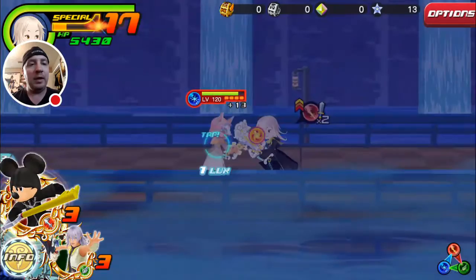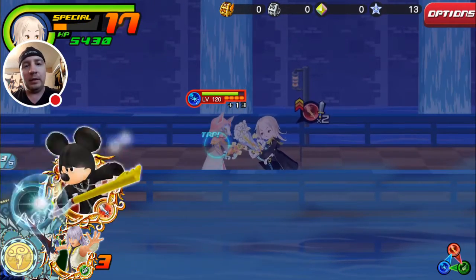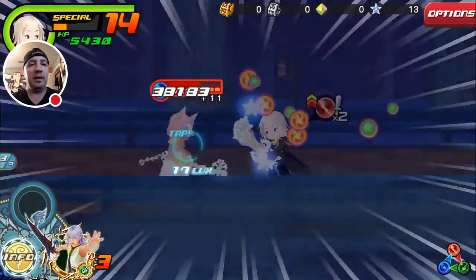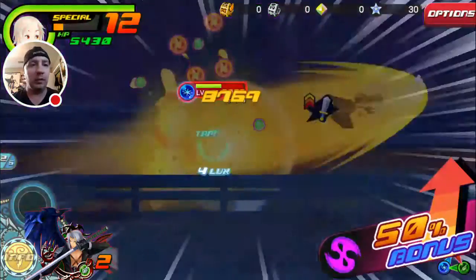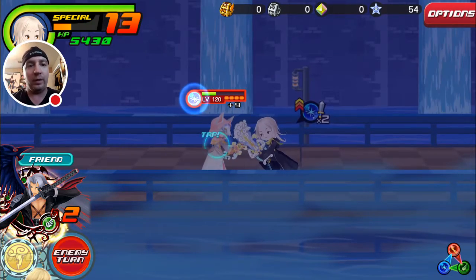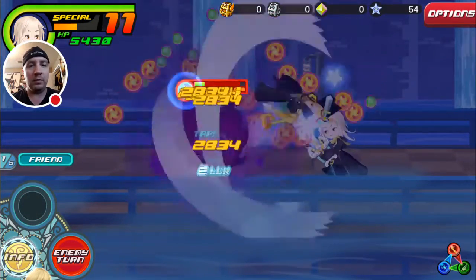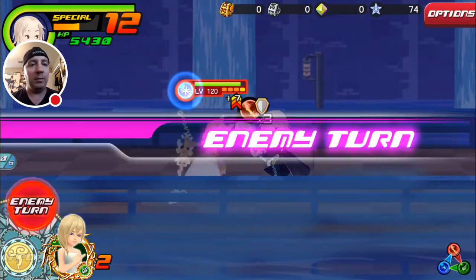1700 per hit, six times - decent damage for that medal. King Mickey fires off - no proc sadly, but still takes two health bars off her in one go. Riku goes next - no proc either. Usually if Riku procs with the buffs on him he'll hit for about 10,000 to 11,000 damage, which is really insane. Then there's Sephiroth - almost 3k, not too bad. About 28k total on that turn. Pretty good.